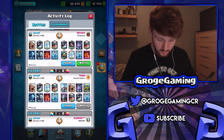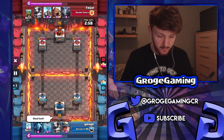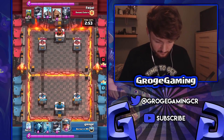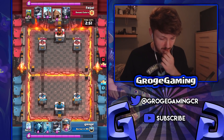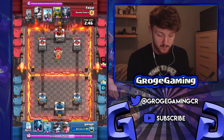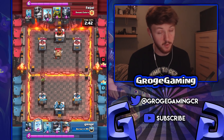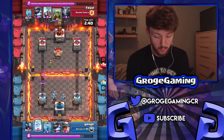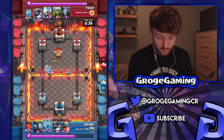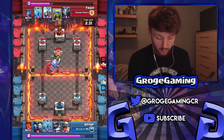We'll go ahead and watch this game against a skeleton barrel mega knight deck. With this deck, what you want to do is bait out all kinds of spells and then punish. For instance, you want them to use their poison, their zap, their ice golem in positions they don't want to — and then you can punish with minion hordes or minions. My deck is probably a bit stronger in this matchup.